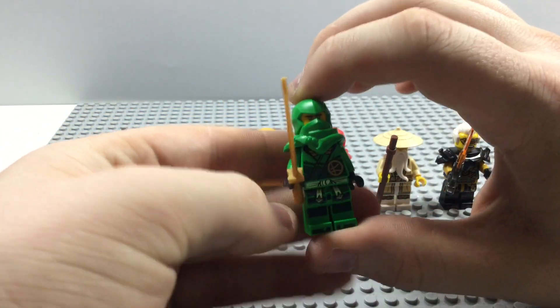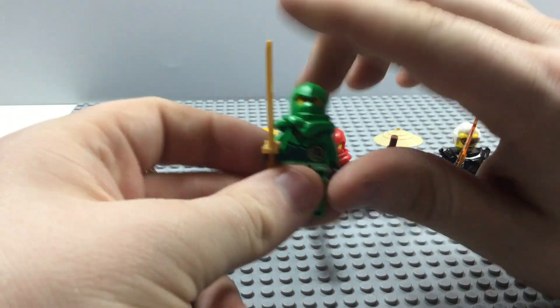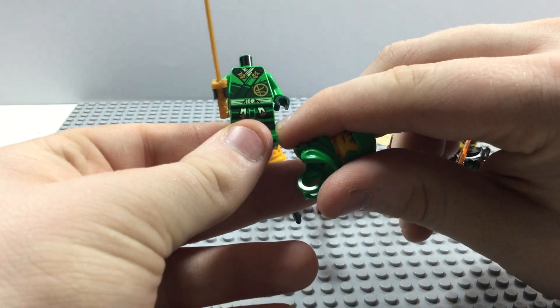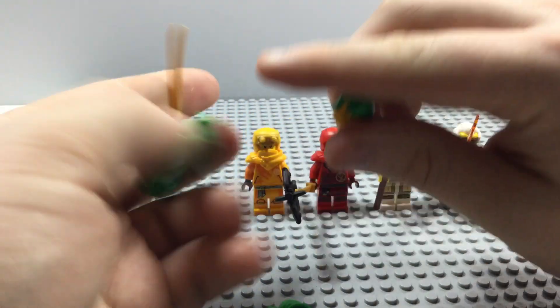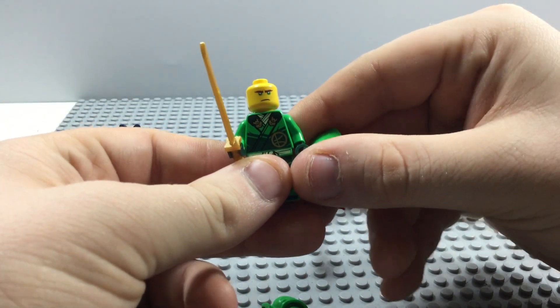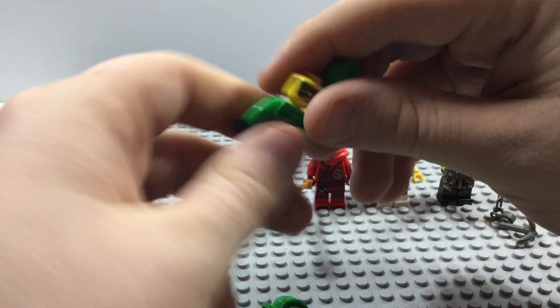Next up we got Lloyd - pretty much the same minifigure we got in some of the other Dragon's Rising sets. He has a sword, nice printing on the front on his torso and legs, and nice printing on the back. He has his normal expression and his like edgy expression.